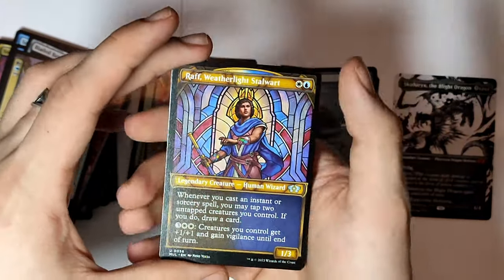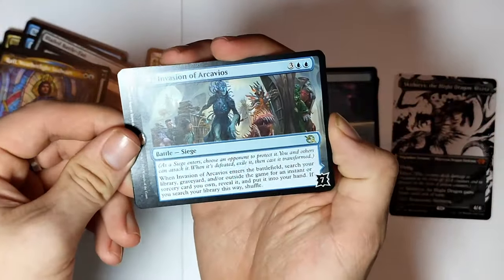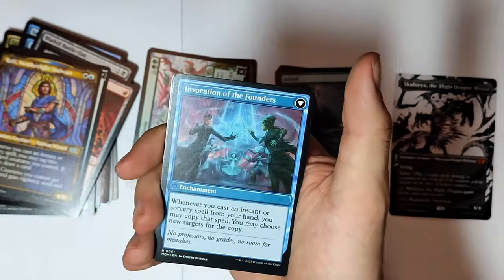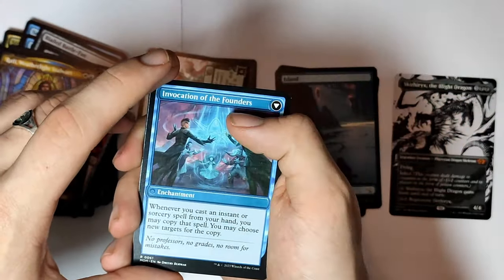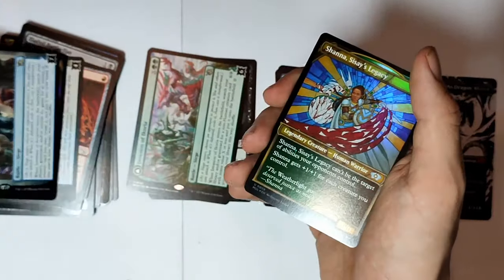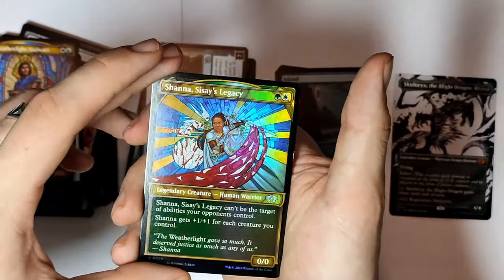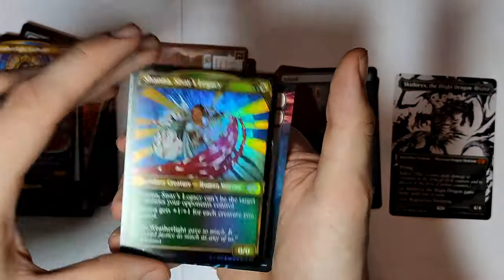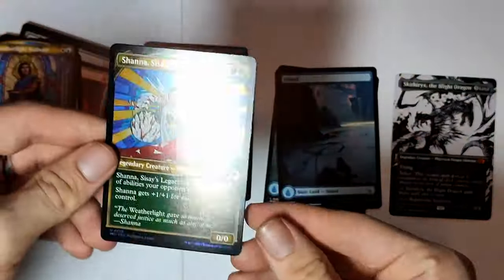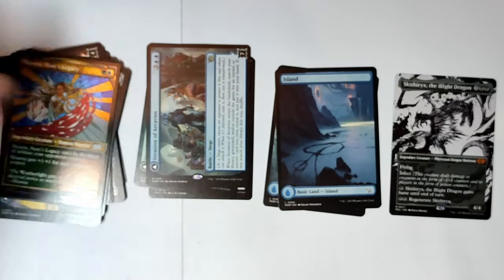Wrath — that kind of sounds like my classmate, to be honest. A rare battle — Invasion of Arcavius. Okay, this is an enchantment. For a second I thought these two were the same cards. This seems like it should be really rare because it's a foil and an extended art, but I'm just gonna put that there.